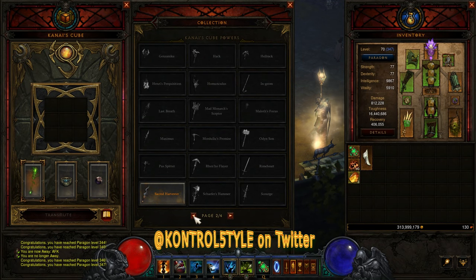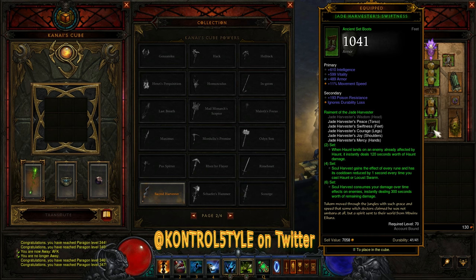Hey guys, ControlStyle here with another PTR Witch Doctor build. This one I'm going to be using the Jade Harvester set.